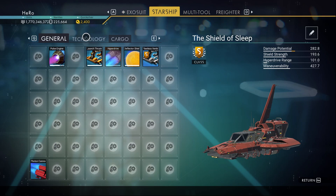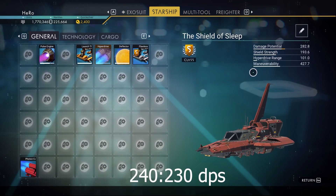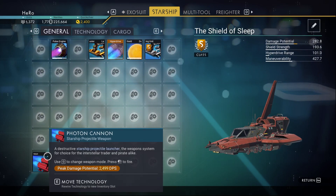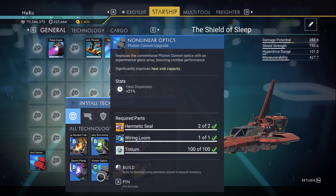After we max the inventory and technology slots in the starship: on an S-class fighter, you usually start at 240–230 damage. The damage is already 282 because we installed the Photon Cannon — it gives you 50 damage. The first thing you need to install is the Photon Cannon. Next, install its upgrade: Non-Linear Optics.